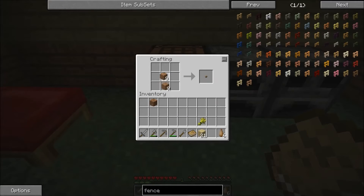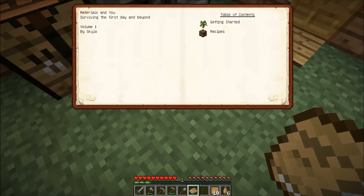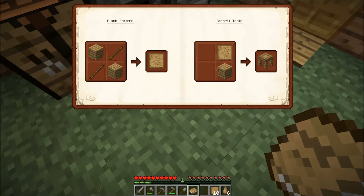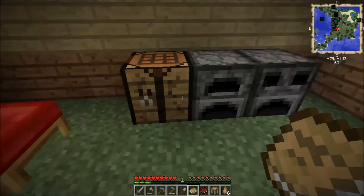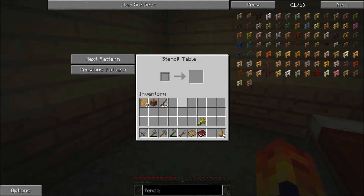So we're going to make the sticks again. We've got 10 blank patterns — that's not too bad. So what do we need next? We need a piece of wood and a blank pattern. Okay, so this is our first stencil table. At the moment we don't have a lot of room but let's just put it over here in the corner.